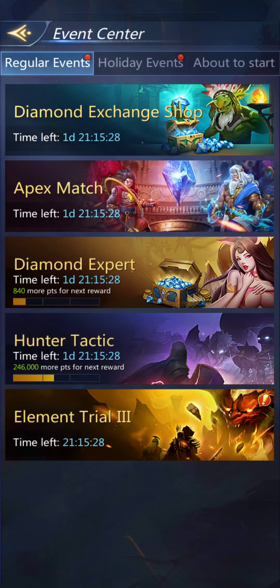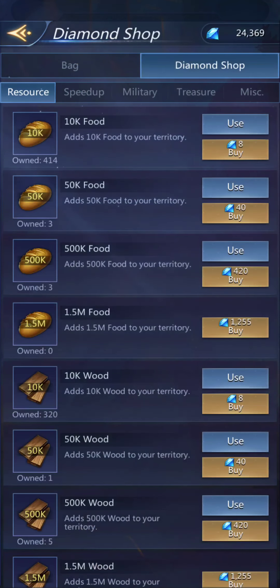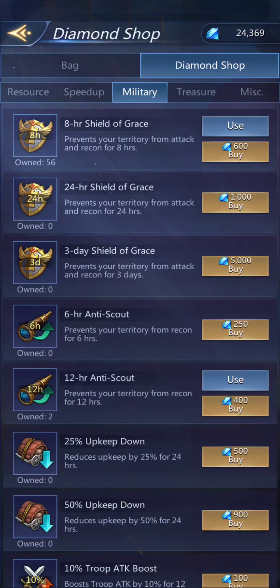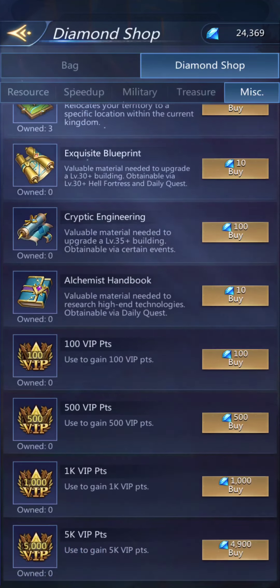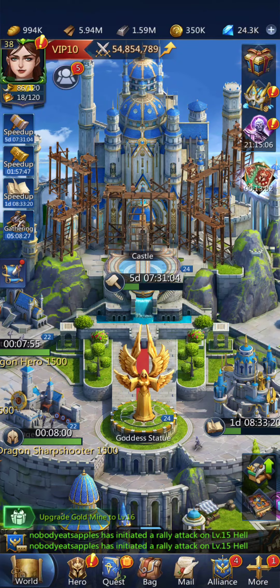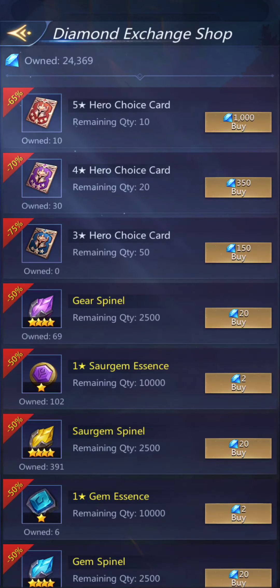If we didn't already have enough ways to spend diamonds, between the diamond shop in your bag — which is right there — where you can get resources, speed ups, military items, and treasure stuff and miscellaneous VIP — that wasn't enough. There's also the diamond exchange shop.